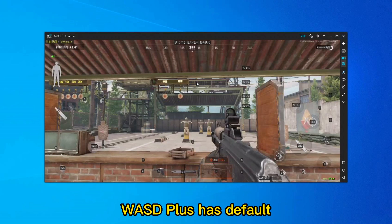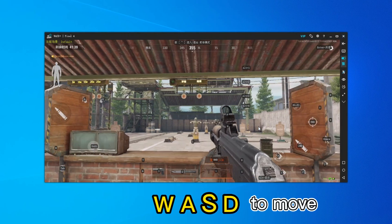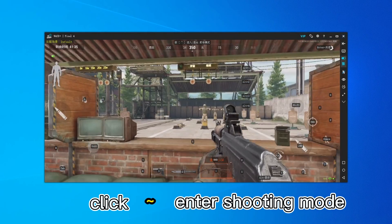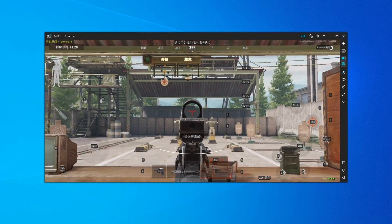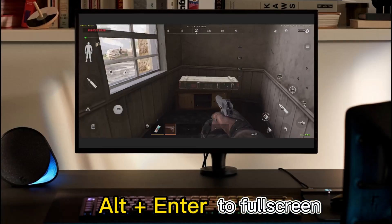Enter the game. WASD+ has default key mapping settings for Arena Breakout. Press the keyboard WASD to move. Press the tilde key under the ESC, and you can use the mouse to control the player's view. There are key labels shown on each skill button, and the skill can be triggered by pressing the key. You can enter full screen mode by pressing Alt plus Enter.